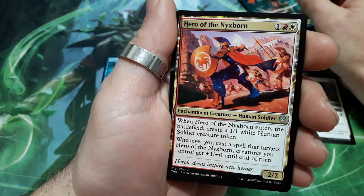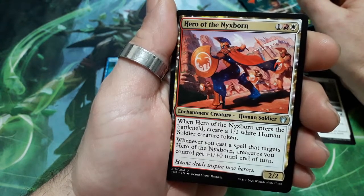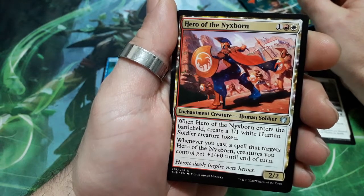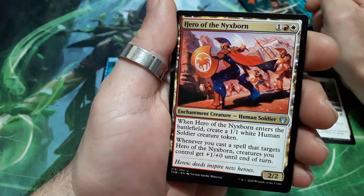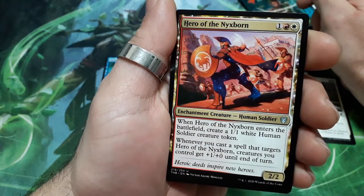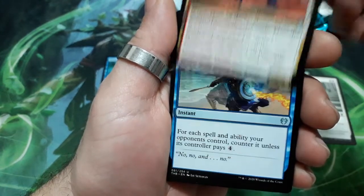Hero of the Nyxborn. 3 drops. When it enters the battlefield, create a 1/1 white human soldier creature token. Whenever you cast a spell that targets Hero of the Nyxborn, creatures you control get +1/+0 until end of turn. And it is a 2/2.